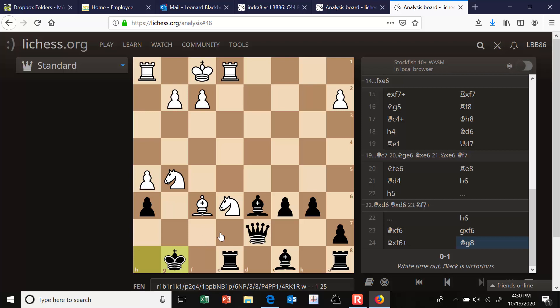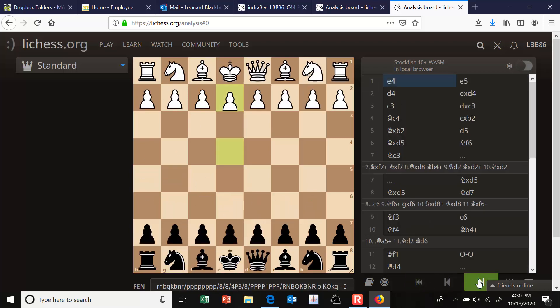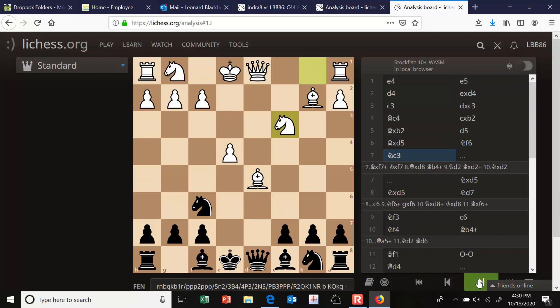It's not really easy to defuse the Danish gambit in a blitz game. If white wants to continue attacking, he can do so, especially with the move knight to c3. Thanks for watching the video.